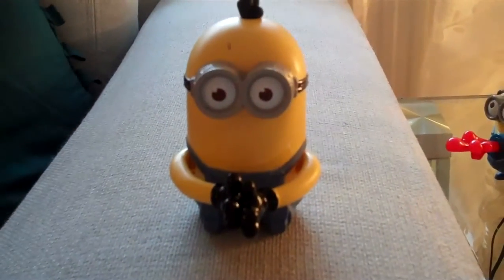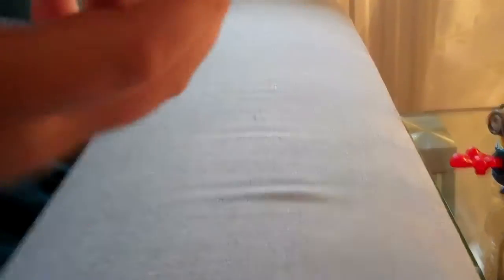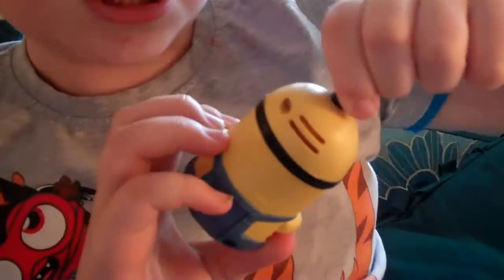Our first minion is Tim Giggle Grabber, and he's quite cool. There's just a button on his back — let's press it and shake him. He does the laughing, and his hair looks like a piece of broccoli or a sprout.